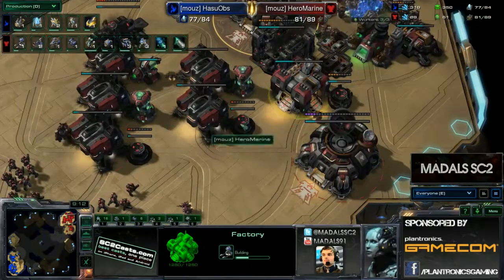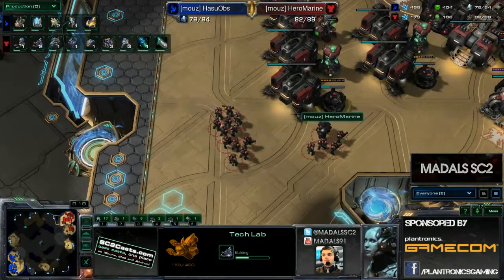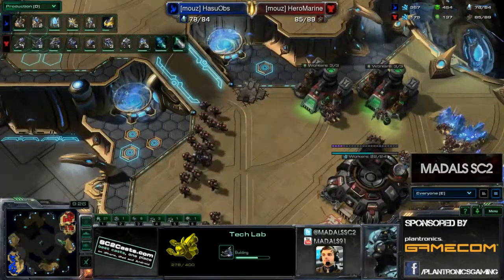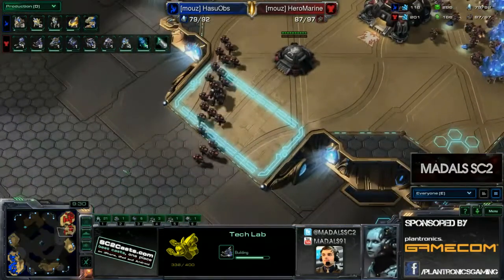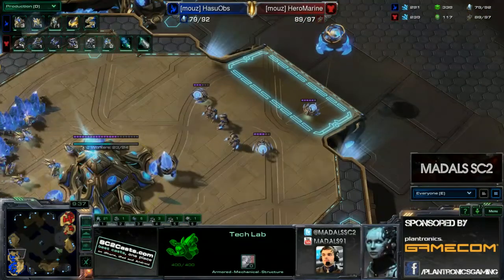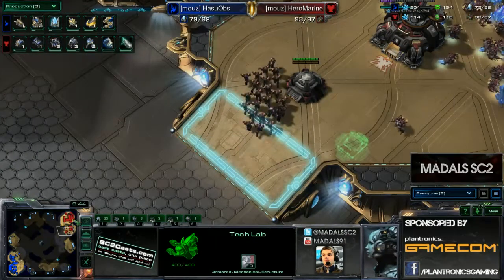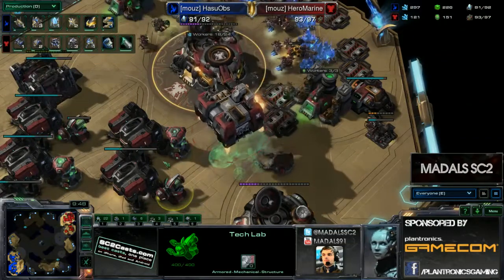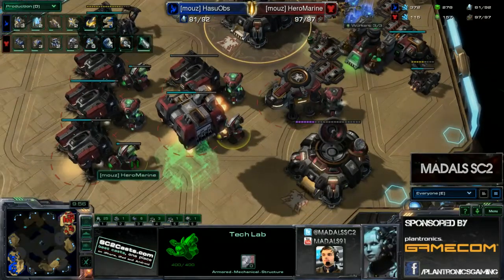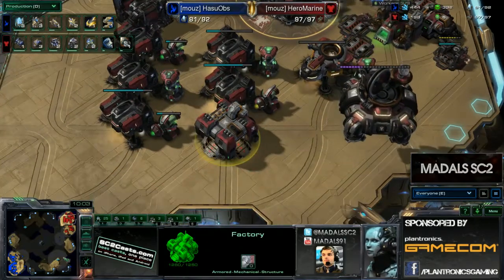Tech Labs are being added on - two more - which allows for double upgrades, Concussive Shell and Combat Shield to start, but critically more Marauder production. Marauder production means Stalkers are less effective. Good Marine Marauder Medevac composition against Protoss - it's solid, it's the standard. May even see some mines added in. Early game they're very strong against Protoss, but that window of opportunity has probably been missed, and this factory can mainly be used to power add-ons.